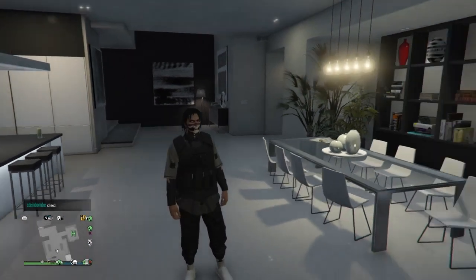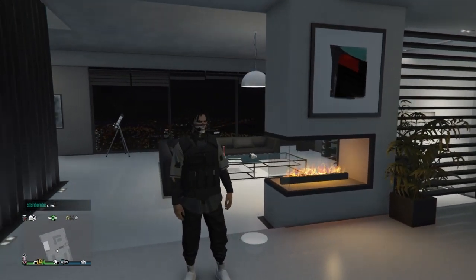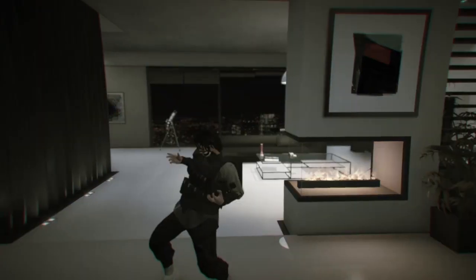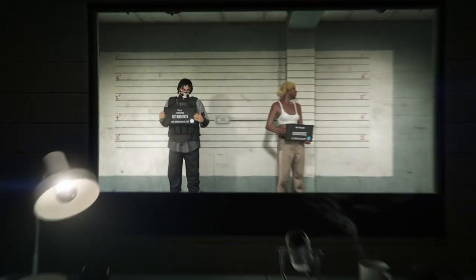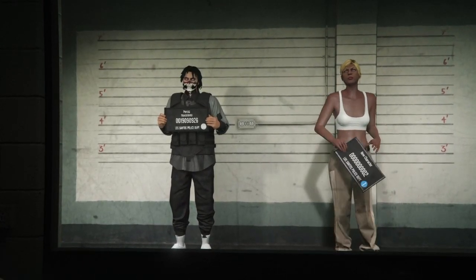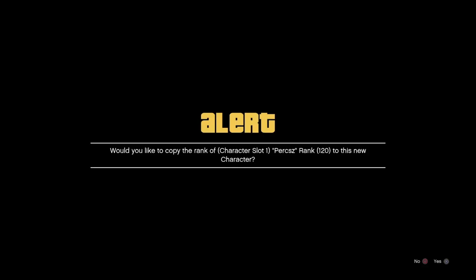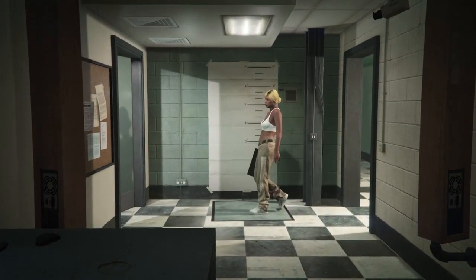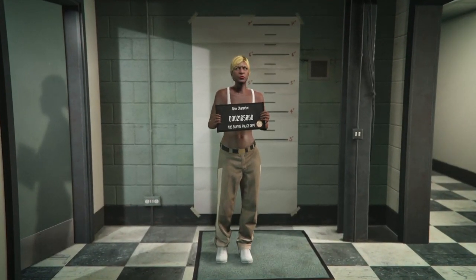Once you have that outfit, bring up your pause menu, go to Online, and go to Swap Character. Once you're in the swap character menu, go over to the second character and press X to start editing. If you already have a second character, I recommend deleting it to make sure the glitch works. You also want to copy the rank. If it's a male character, switch to female; if it's already female like mine, just go to Save and Continue, then go into GTA Online.